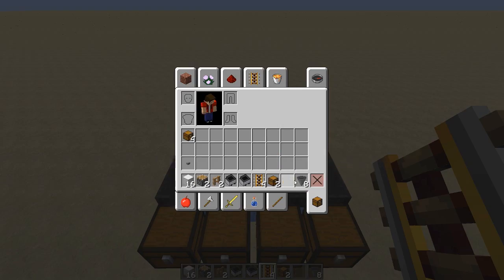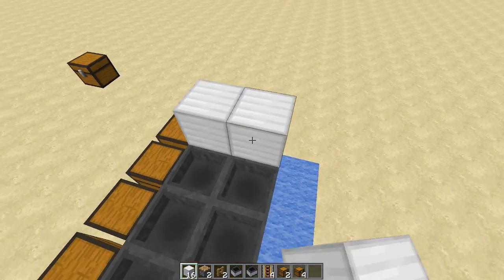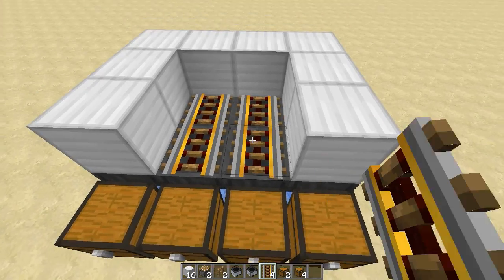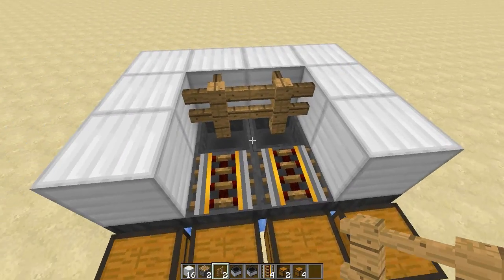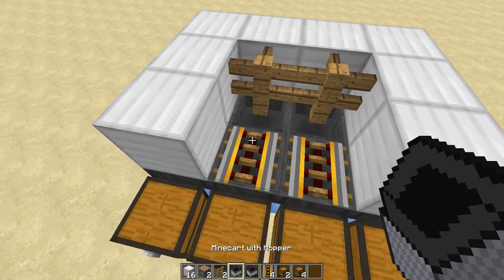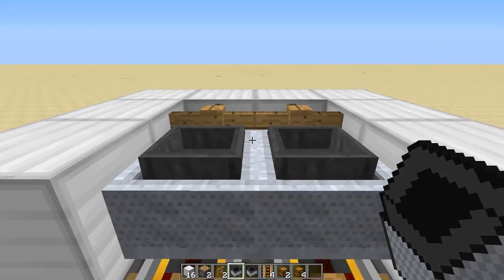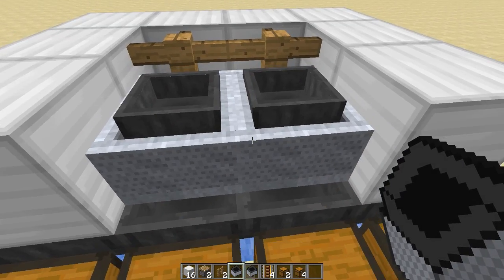Now grab some blocks — we're done with the hoppers. Build out the blocks in that shape, then grab four powered rails and place them on just like that. Next, break that block and put fences. The reason we put the powered rails down first is to line them up so they don't connect into a line. Get the minecarts with a hopper, place them right there, and push them up against the fence, making sure they are lined up evenly and pushed all the way in.